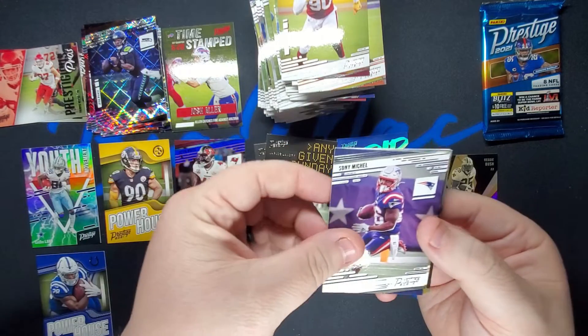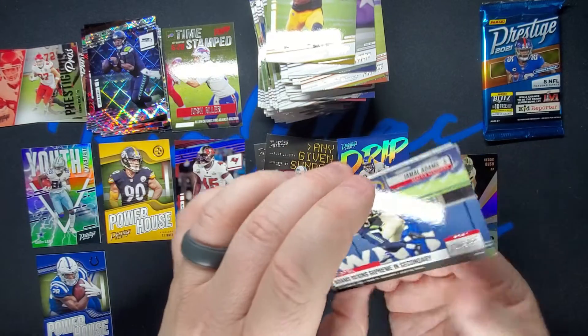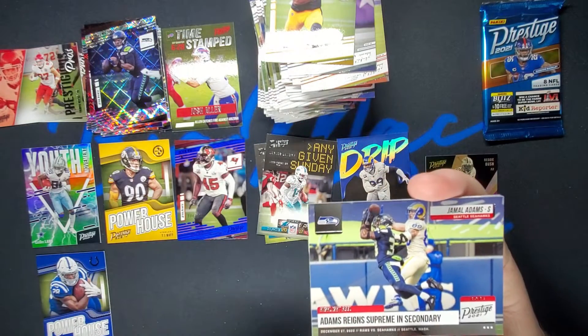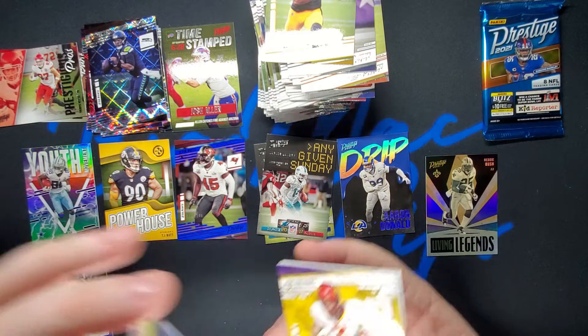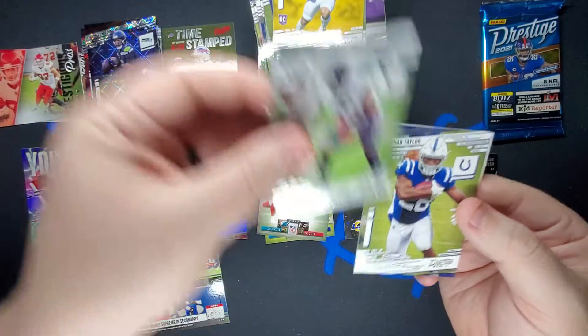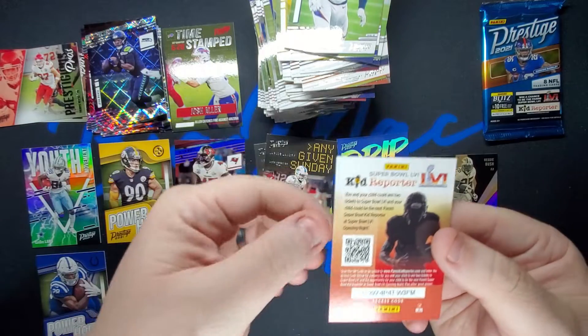Montez Sweat, Sony Michel, Chase Claypool. Adam Reigns Supreme and Secondary — Jamal Adams. Keke Coutee, Laremy Tunsil, Jonathan Taylor, Bradley Chubb, and a kid reporter.